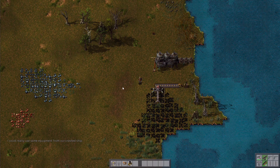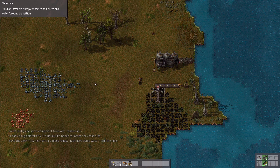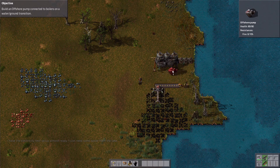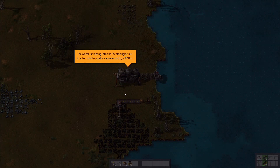I could really use some equipment from a crashed ship — there were only like a couple of iron plates. If I had enough electricity I could build a radar to locate the crash site, but that was just a pod. I have the electricity test set up almost ready, just need some water from the lake. So we need to build an offshore pump. We have all the resources, so let's just build this now.